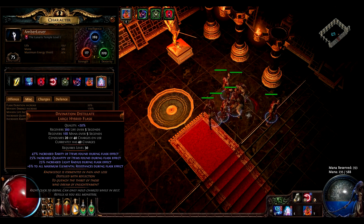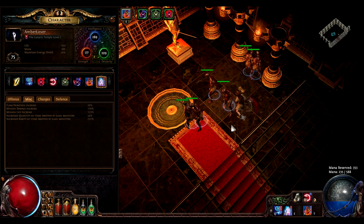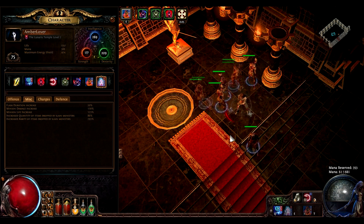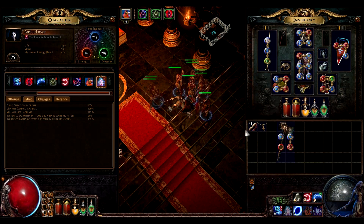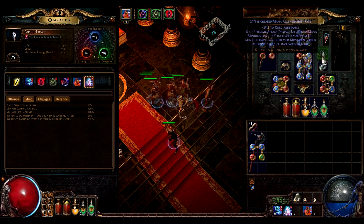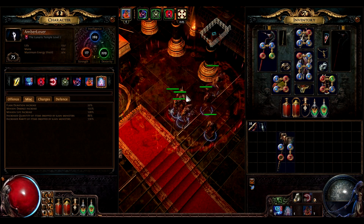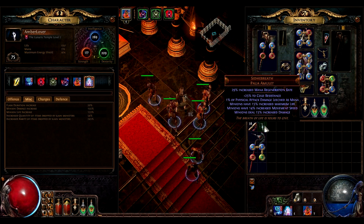My regeneration is so fast that I have to spam my curse so that the flask effect lasts longer. As you can see, I'm at 86% quantity and 293% rarity — pretty damn good. It's been making me pretty wealthy off of piety. That wasn't even with the right amulet — with it I'm at 86 quantity and 336 rarity. Pretty damn good.